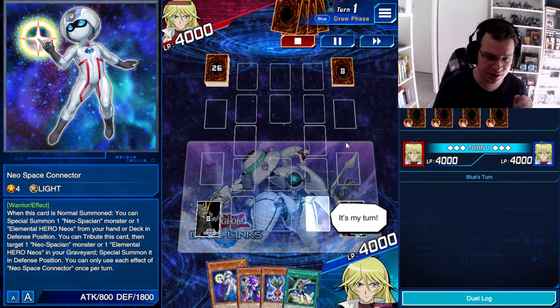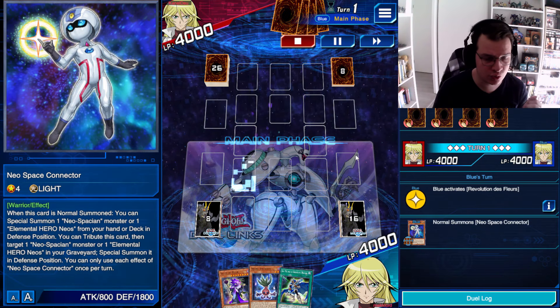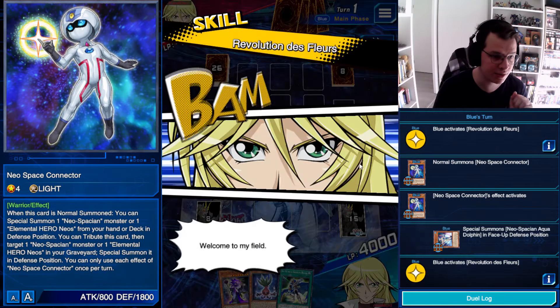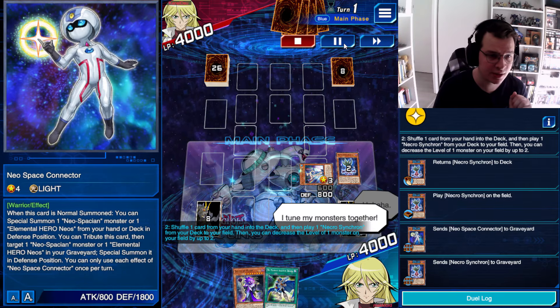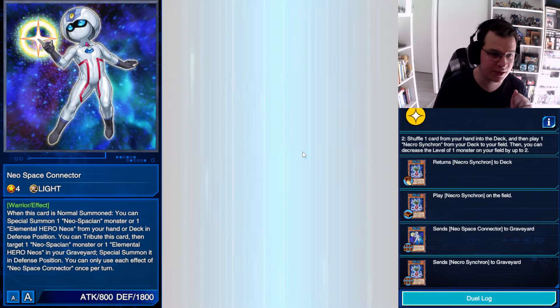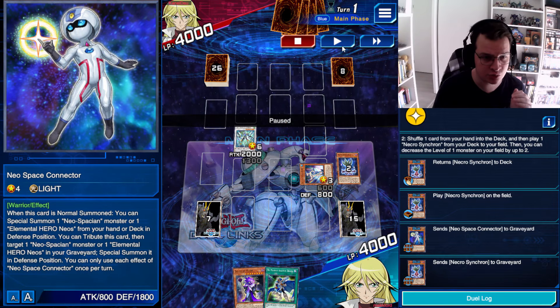I've got a pretty decent hand with New Space Connector, which I am immediately going to normal summon, getting the Neospatial Equidolphin onto my side of the field. Then I'm going to activate the scale, returning the Necro Synchron to my deck so that I can summon a Necro Synchron to my field, and then Synchro both of these off into a Stardust Charge Warrior.